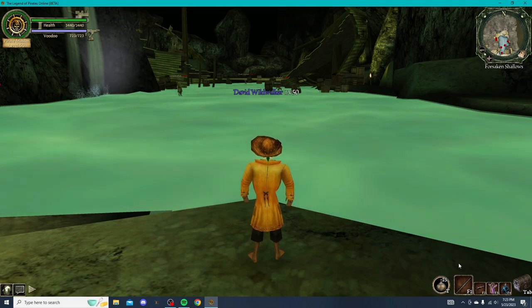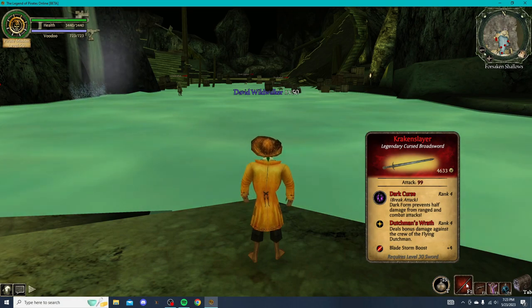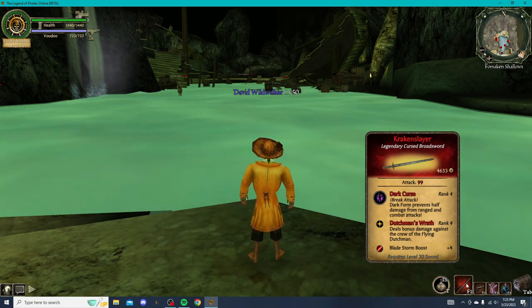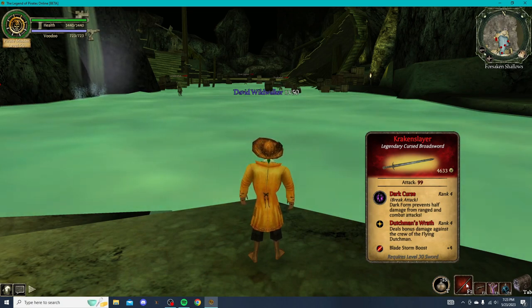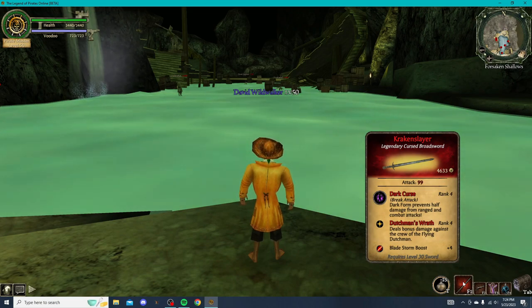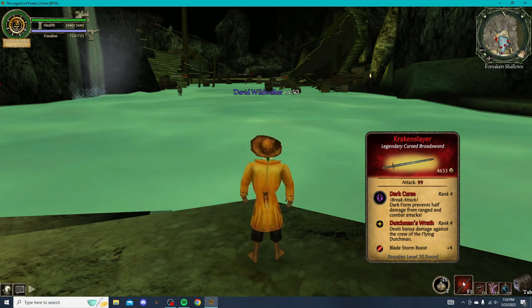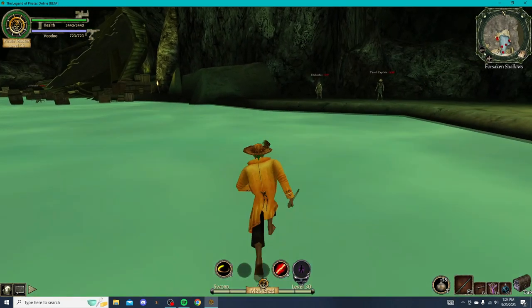Kraken Slayer has 99 attack, sells for almost 5,000 gold, breaks dark curse, has Dutchman's Wrath Rank 4, and Blaze Storm boost of 4, which is very very good. I'm gonna try it on a little bit of high level enemies to show off how strong it can be.